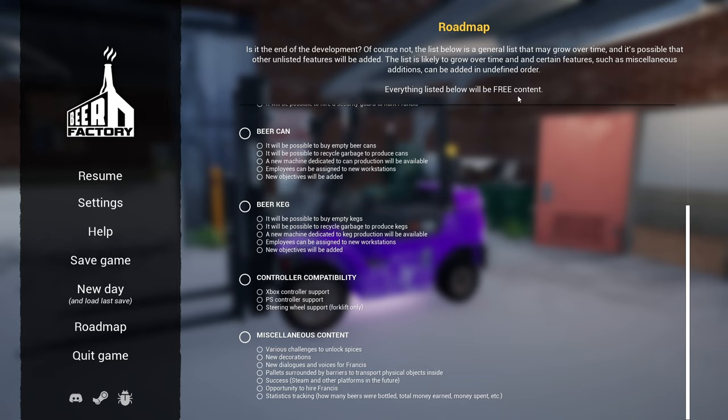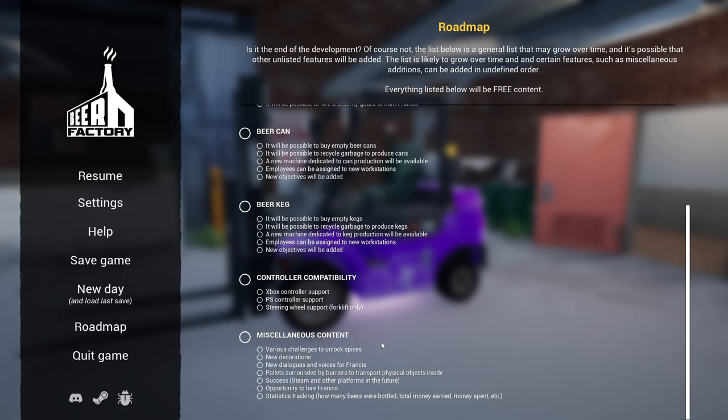They're also going to be adding various challenges to unlock spices you can put in your beer brew. In the AI enhancement, employees are going to be able to take what they need from built storage, be assigned to the crane to load and unload heavy trucks, and new behaviors will be added — some would like to go for a smoke, others like to drink coffee. Voices will be added to employees, each with their own model. There's a lot to come in this game, but at least for now we've done everything there is to do. Leave your thoughts about Beer Factory in the comments — I'll see you guys in the next video, hope you enjoyed it, thank you for watching.